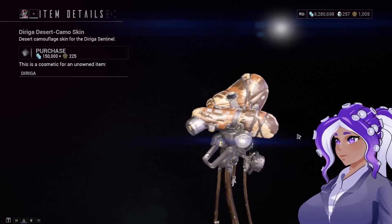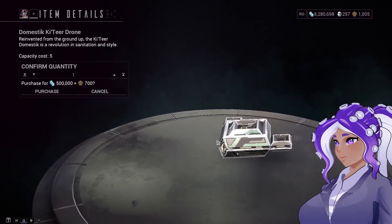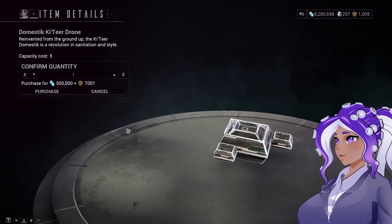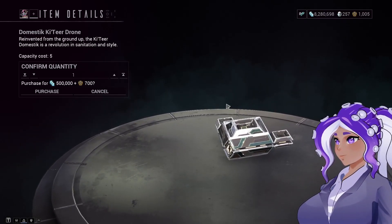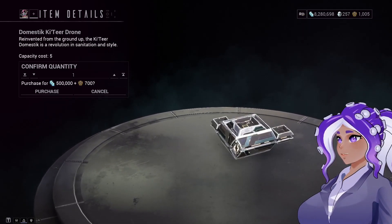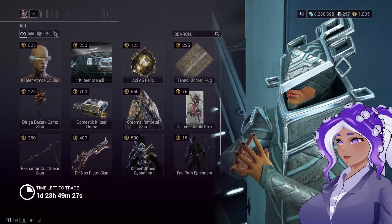He's got a Desert Camo skin for your Durga Sentinel — that's kind of cool. And this is a cleaning drone — I assume it's one of the cleaning drones because it reminds me of the cleaning drones I have on my ship. But this is a Baro Ki'Teer-inspired cleaning drone. So if you want a little drone running around your ship that looks like Baro Ki'Teer, you have one right there.